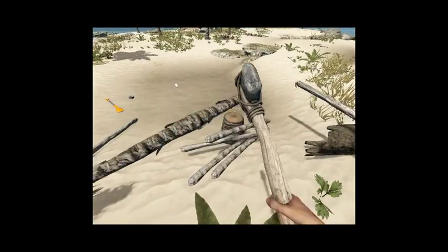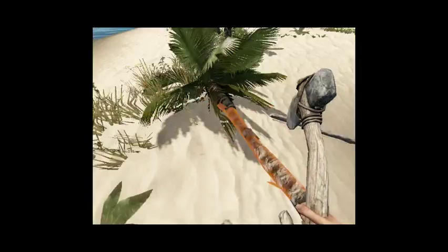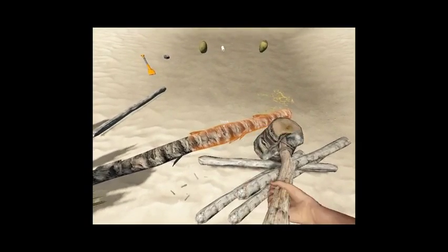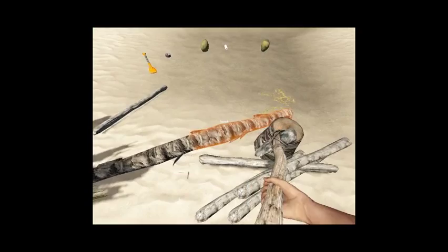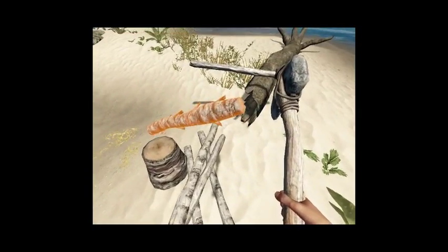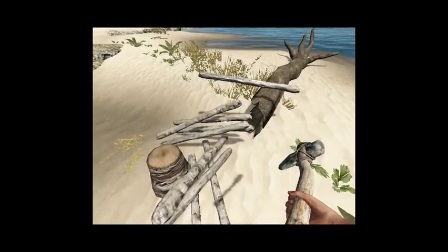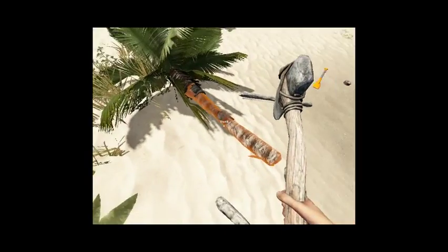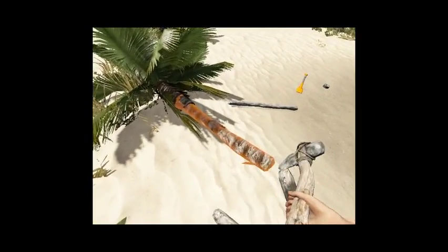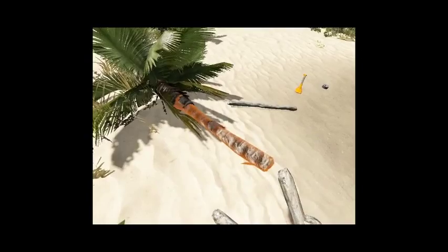I also learned that right click can drag items to anywhere you want — you can drag a whole tree if you want. If you cut them into logs and then drag them on top of each other, you don't have to worry about throwing sticks down because it will automatically highlight them all. The walls take those palm leaf things and ore sticks.